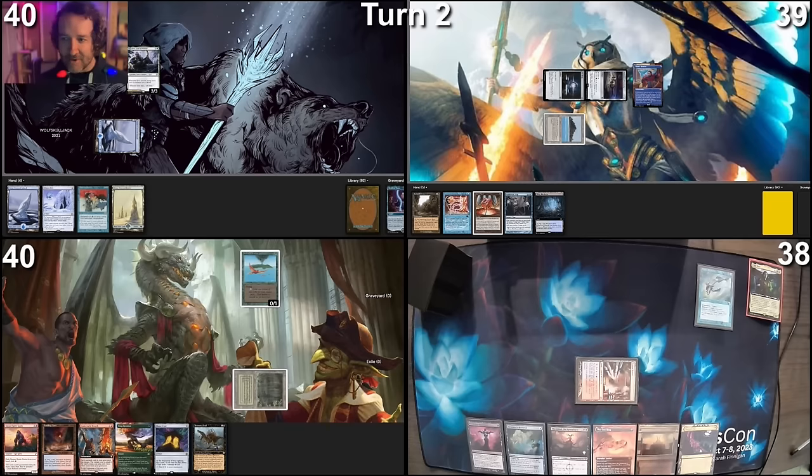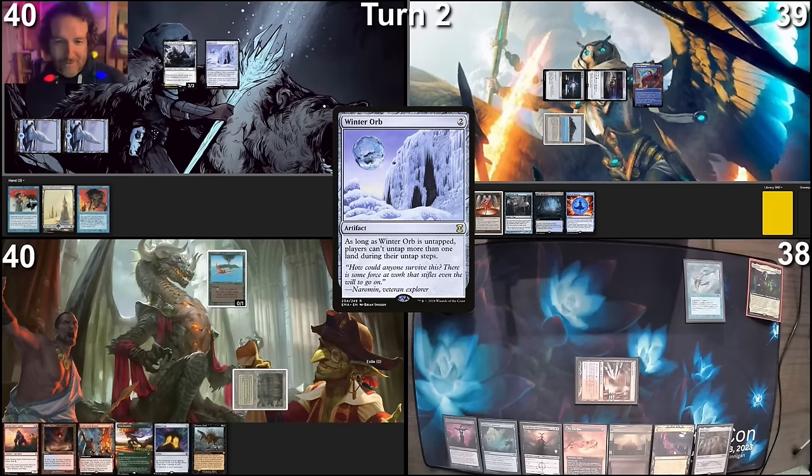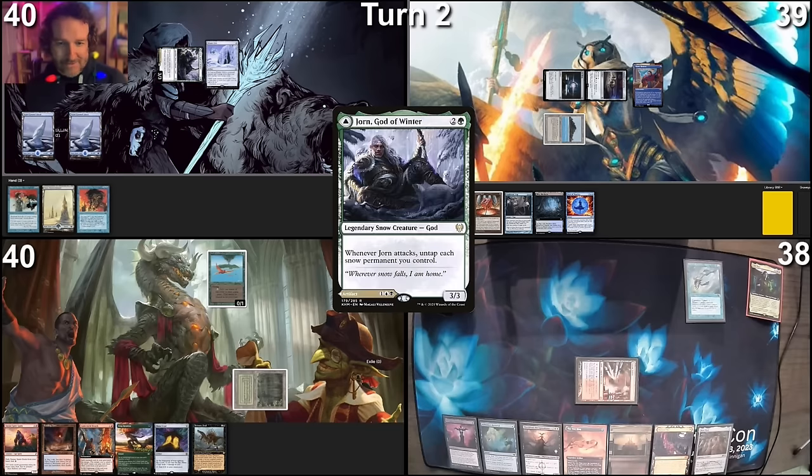You will untap and draw the card that you all knew was there. Land for turn is another Snow-Covered Island. I tap two islands and cast Winter Orb, not paying for either fish. Winter Orb resolves. I will move to combat and send Jorn at Mons for three, untapping these two islands from the trigger. I take free damage. Three cards in hand, I pass the turn.